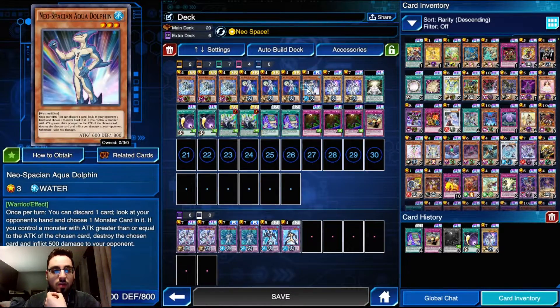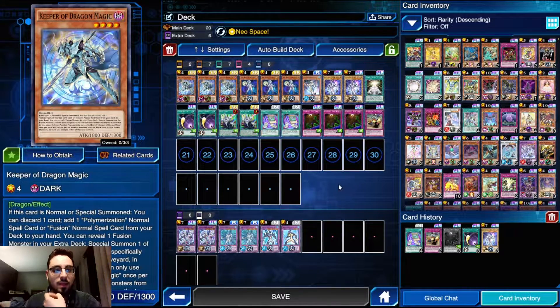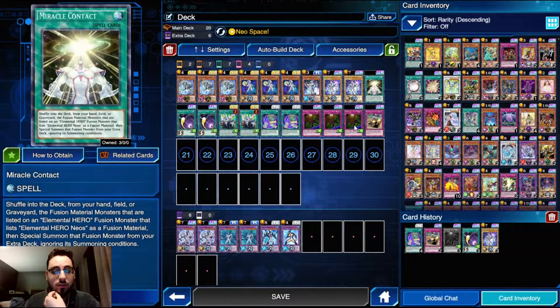Two Neos, one Aqua Dolphin - this is more of a brick than Neos is, because with Neos I can open with Keeper of Dragon Magic and still have the full combo. Pretty straightforward - just the one Miracle Contact for shuffling stuff back for additional fusion summons.